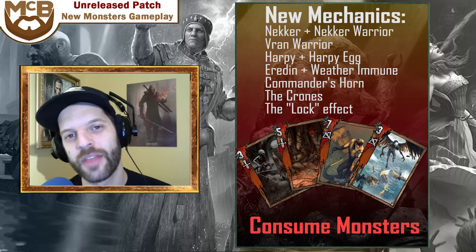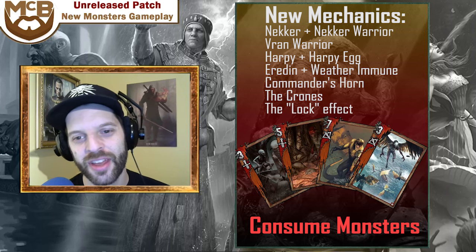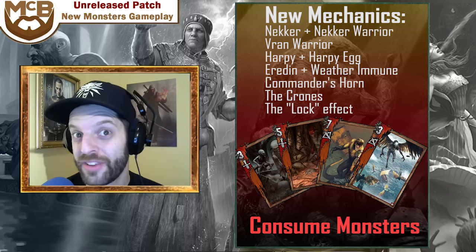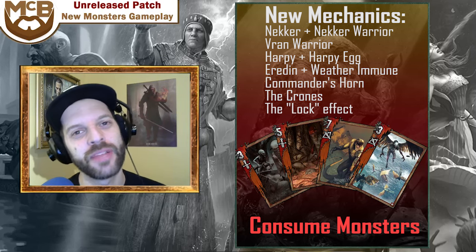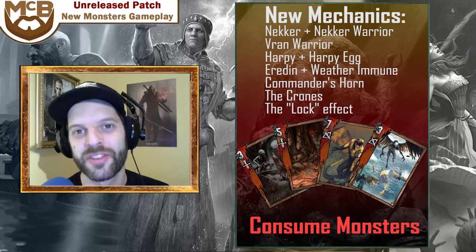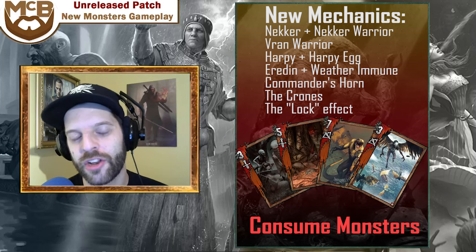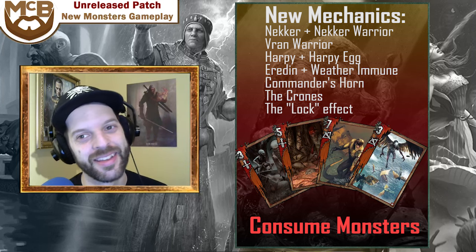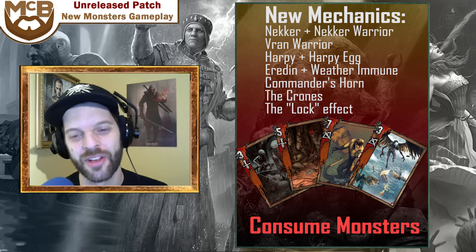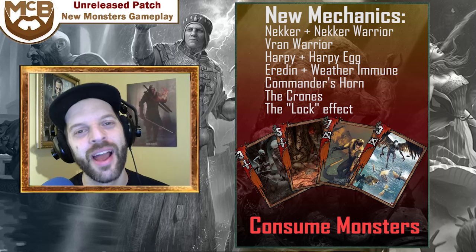The main things to notice: Neckers buff themselves when they're on the battlefield; Necker warriors, when they copy a unit, put it at the bottom of the deck so you don't draw them; the monster passive only keeps the last played unit, so unless the last played unit was the Necker you won't keep it; and Vran warriors consume the weakest unit on the row every turn — which sometimes are harpy eggs, a crazy combination. Lots of great stuff to see.